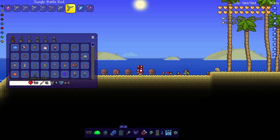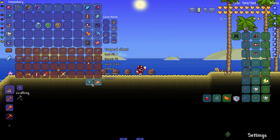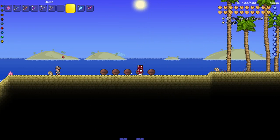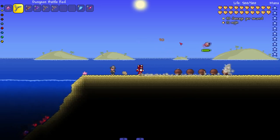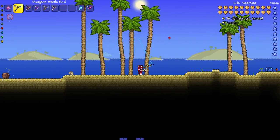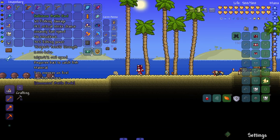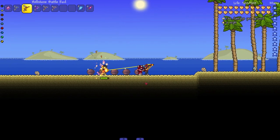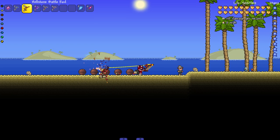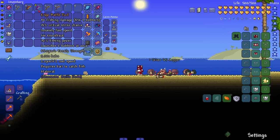Next up we got the Jungle Battle Rod — let's try to poison something for real this time. It's hard to tell if a goblin is poisoned since the effect is green. On to the Dungeon Battle Rod — I like the bobber on it, it's a little skull, fits the dungeon theme nicely. Next we got the Hellstone one — sets enemies on fire and can fish in lava, beautiful. Let's set this enemy on fire. It's a dot effect plus actual damage — pretty damn good.